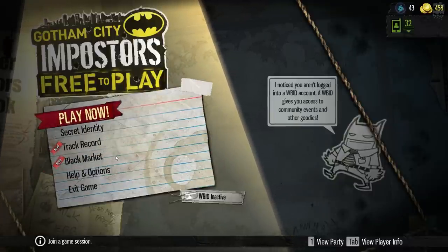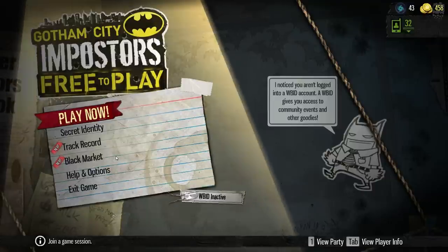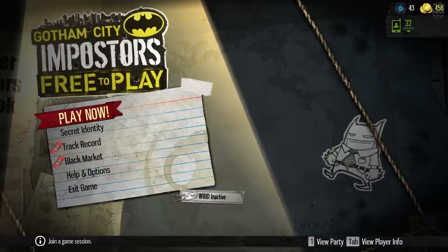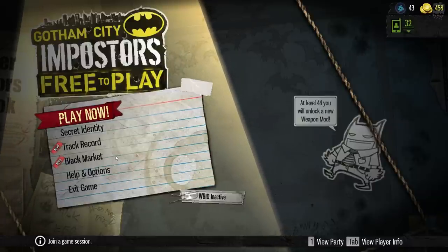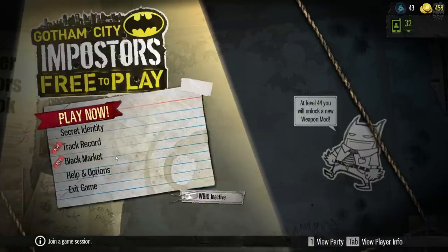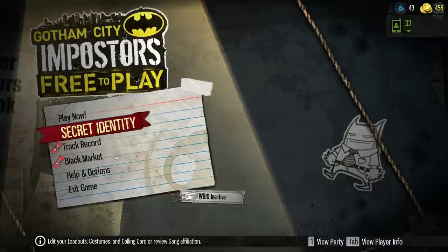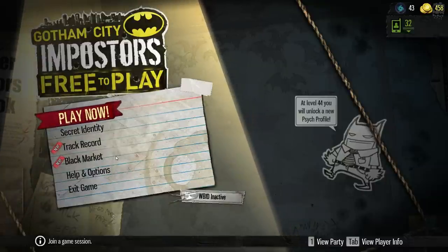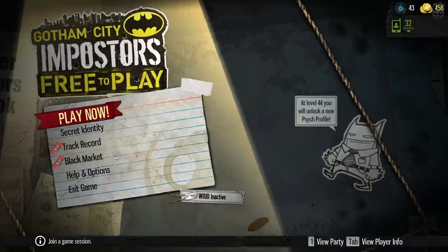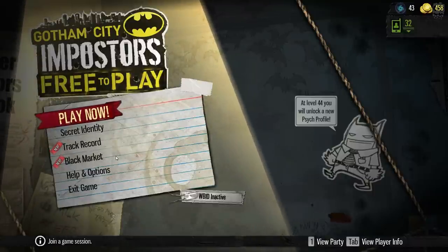The game we are playing today is Gotham City Imposters which has just gone free to play — it's available on Steam. Gotham City Imposters was released as a pay-for game, I believe it was more like £15 or $30, and that was only about six months ago. They have recently gone free to play so we're going to look at some of the reasons why it might have gone free to play, and we're going to jump straight into this.